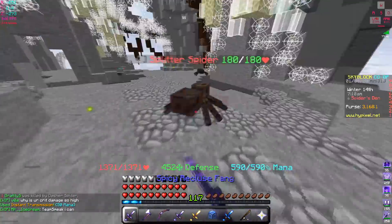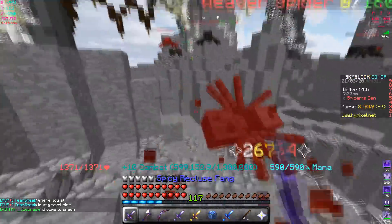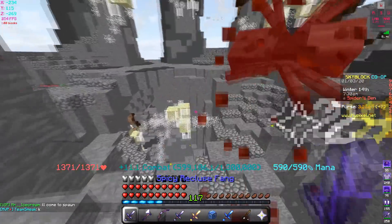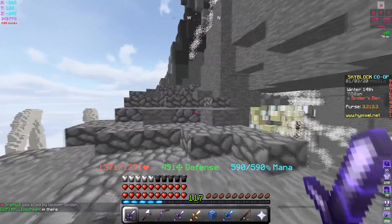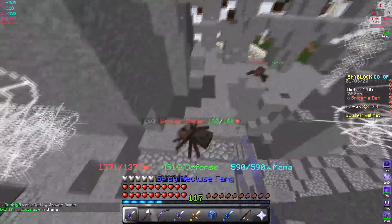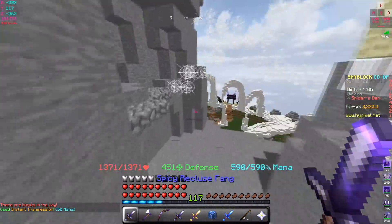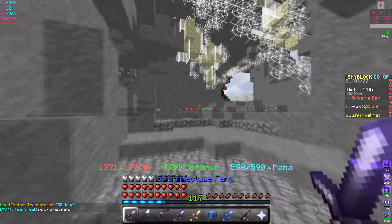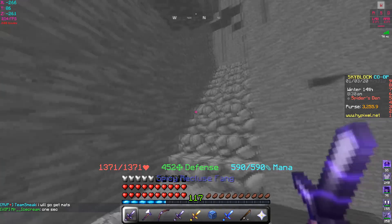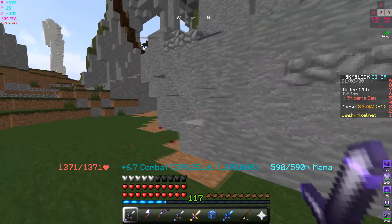In the next update video we'll see how the Scorpion Foil performs once it's hot potato booked and has the singularity — that should give 200 strength. A maxed Recluse Fang at 370 strength plus hot potato book will be better than a Pigment Sword, unless you put Bane of Arthropods on the Pigment Sword. Even then, Bane of Arthropods six might only push the Pigment Sword to 23,000 or 24,000 — the Recluse Fang at 422 strength is still better.